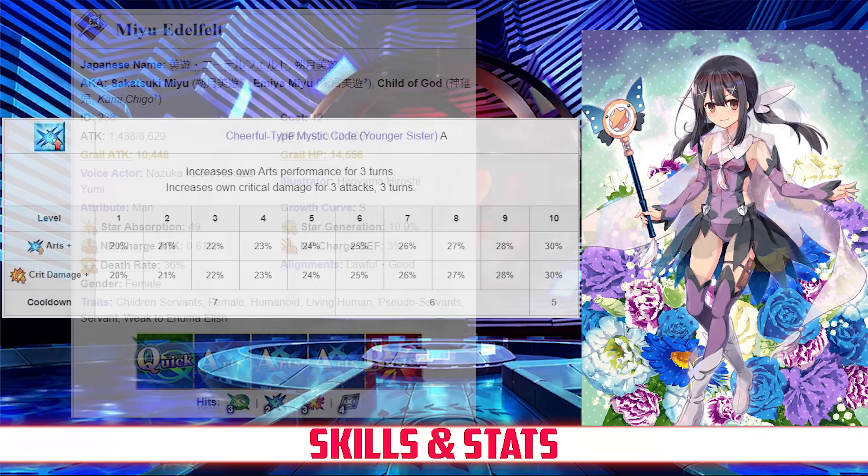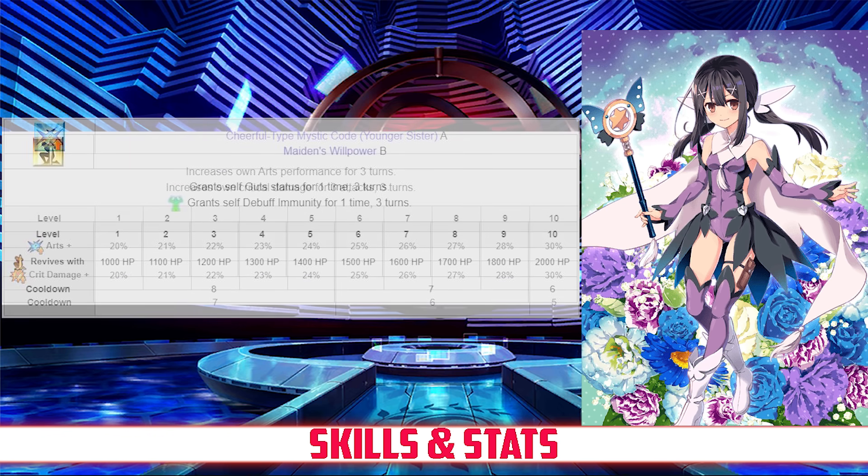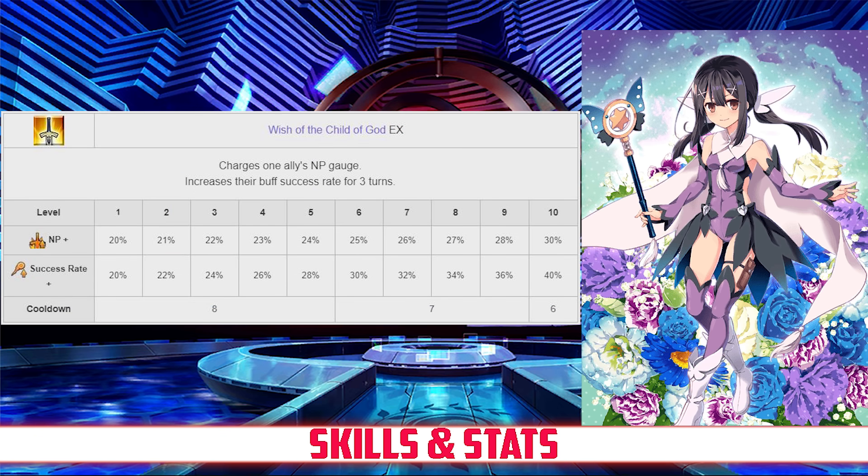Her NP gain is quite good thanks to her triple arts card deck and high NP gain rate, but her star generating is poor from only having one quick card. Her first skill is Cheerful Type Mystic Code, Younger Sister, rank A. This increases her arts card effectiveness for 3 turns by 20–30%, and increases her own crit damage for 3 turns or 3 attacks by 20–30%, both depending on level. Her second skill is Maiden's Willpower, rank B, which grants herself guts for one time lasting 3 turns, reviving with 1000–2000 HP depending on level, and also gives a one-time debuff immunity for 3 turns. Her third skill is Wish of the Child God, rank EX, which charges one ally's NP gauge by 20–30% and increases their buff success rate for 3 turns by 20–40%, both depending on level.